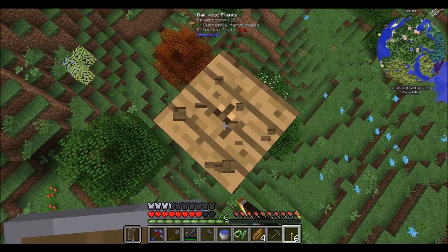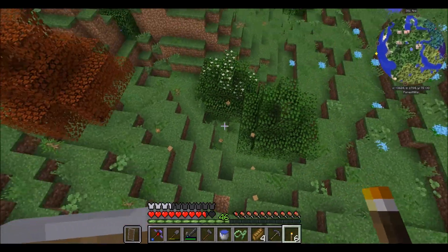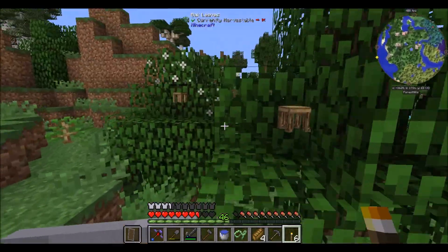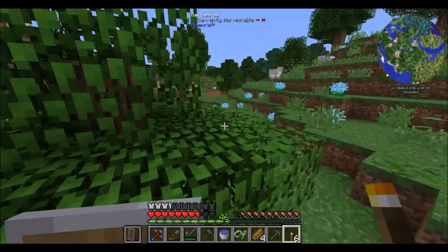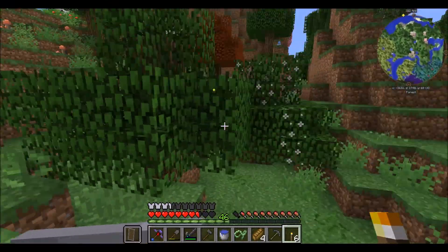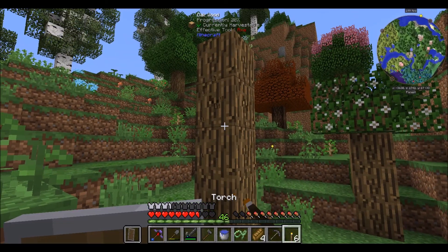Then we'll get the cloud blocks and be able to see through the world. It's a shame we couldn't do it just now, because that's how you find the black hole pet: you get the cloud blocks, put them on the ground, look underground, and when you see the dungeon, you dig down and get it.